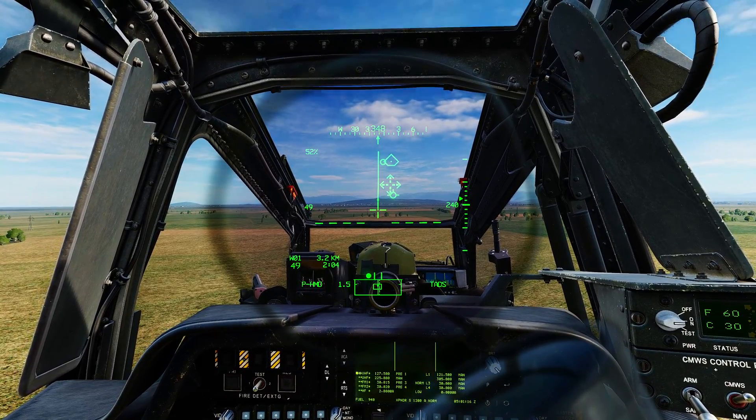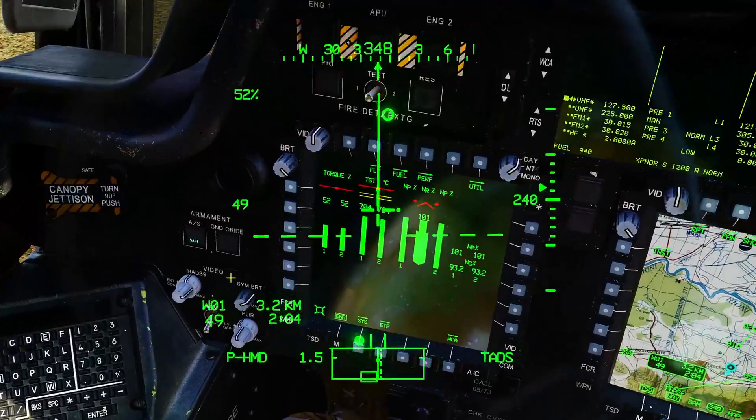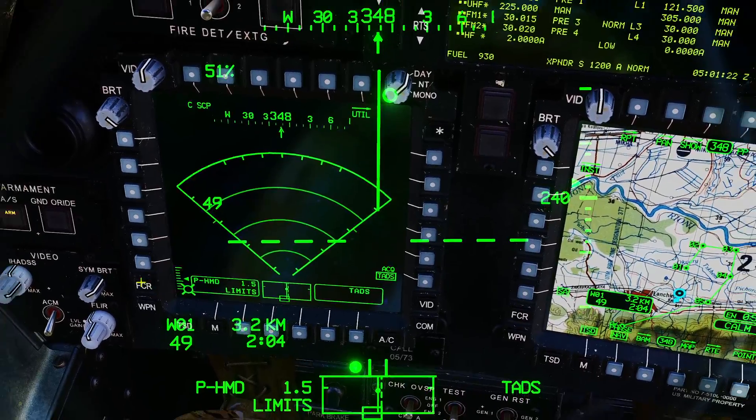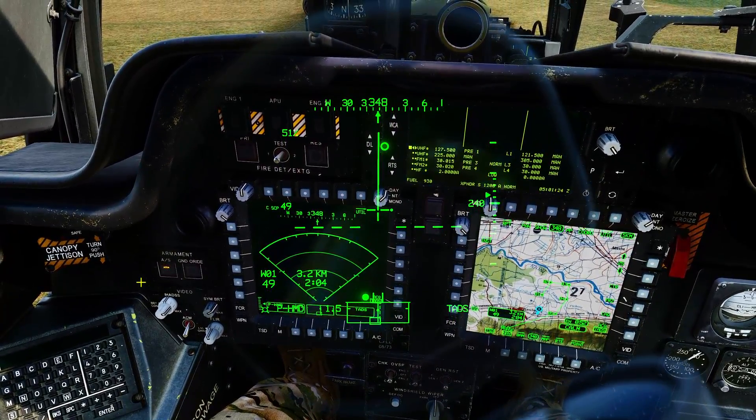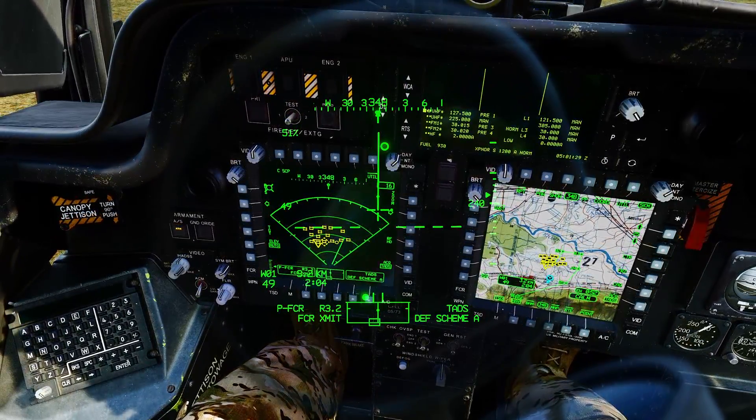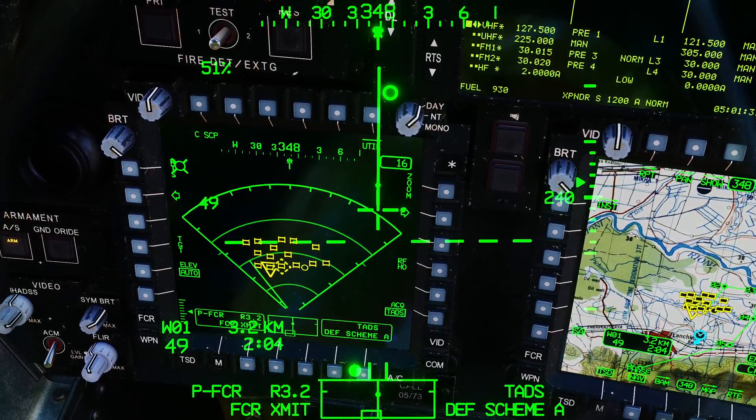First, let's use the fire control radar to find targets in front of us. Master arm on, fire control radar — select it as our sight, start scanning. And there are our targets: 15 tanks and one wheeled vehicle.